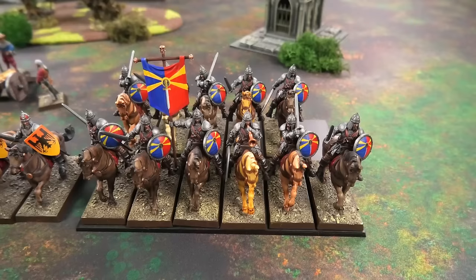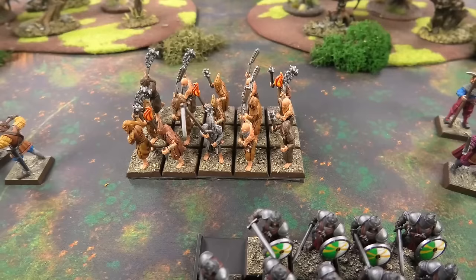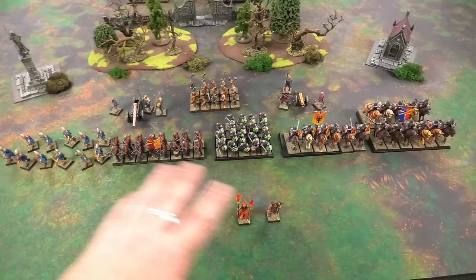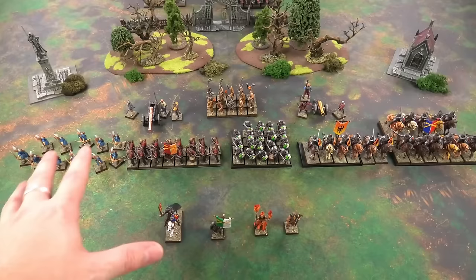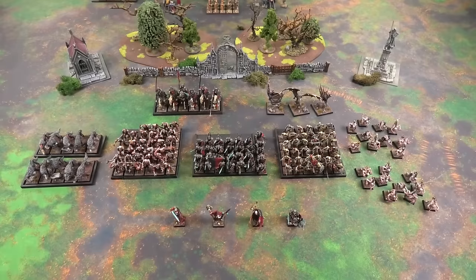The big unit is the Grudge Bringer Cavalry themselves, run as Inner Circle Empire Knights — 11 of them with full command and all the trimmings. In special, we have two Great Cannons. In rare, we have 15 Flagellants with their doom caller Eusebio the Bleak. It's an interesting list — originally built for sixth edition, slightly adapted for this new edition.